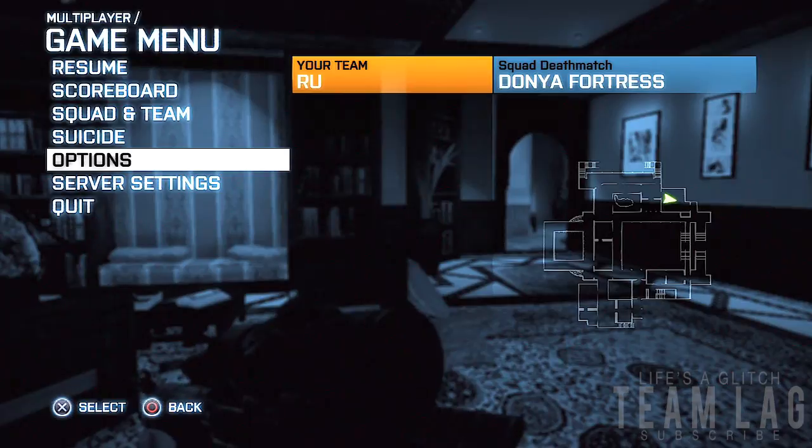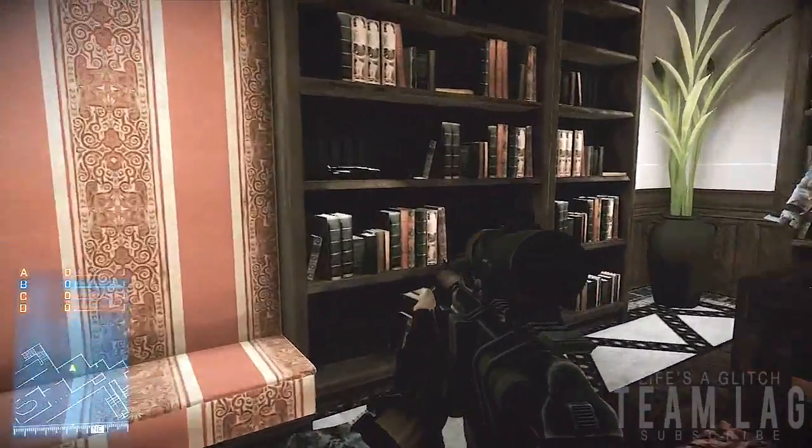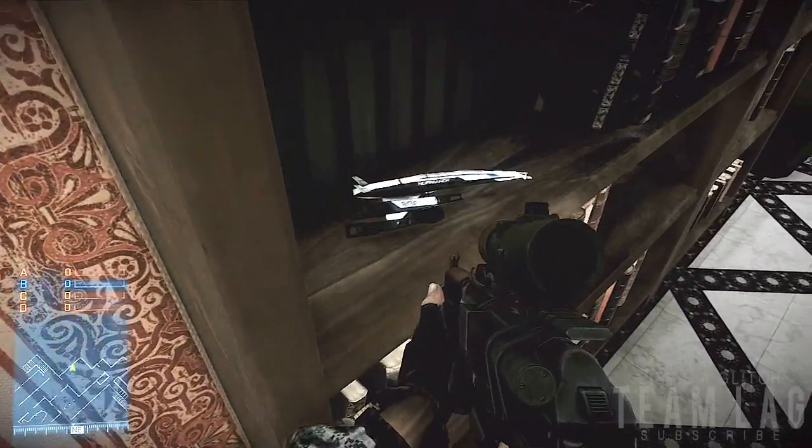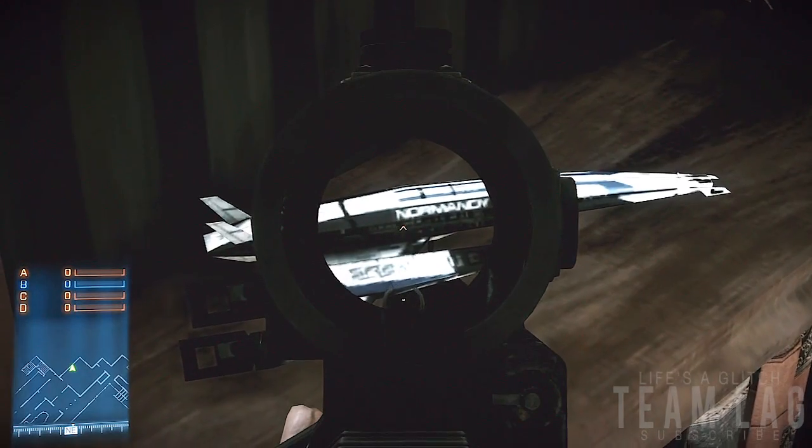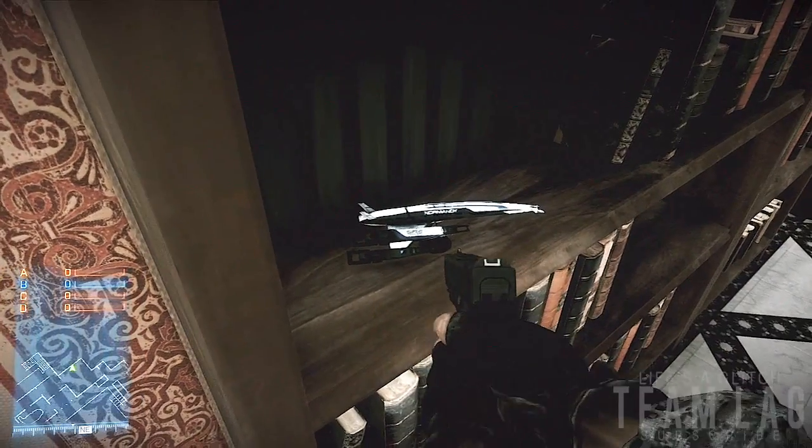Come right here at the top right of the map into this room. Once you're here you want to go to this bookshelf, and on the bookshelf you're going to notice that there is a replica of the Normandy SR2 from the Mass Effect series. So yeah, that's pretty much it.